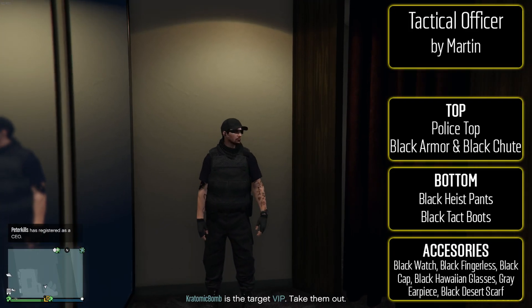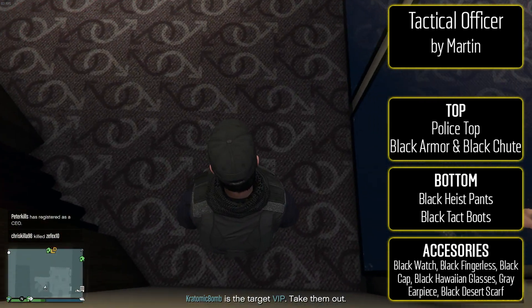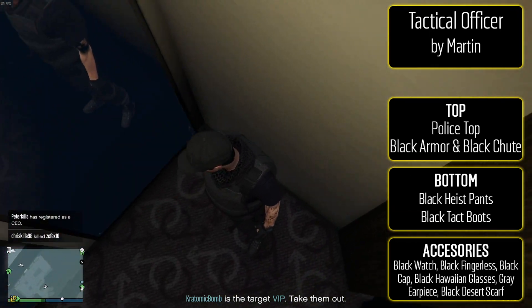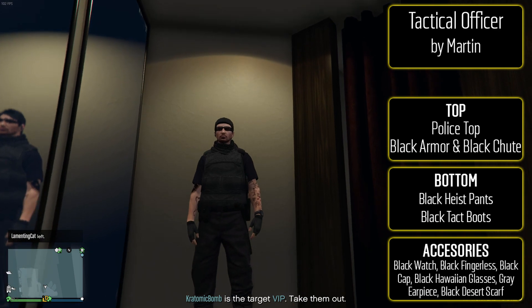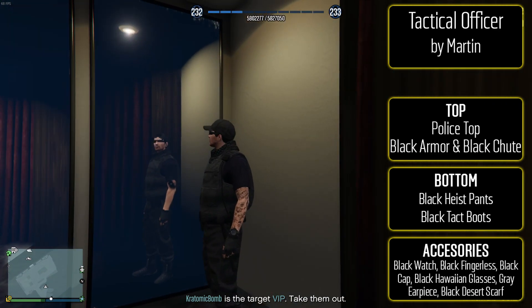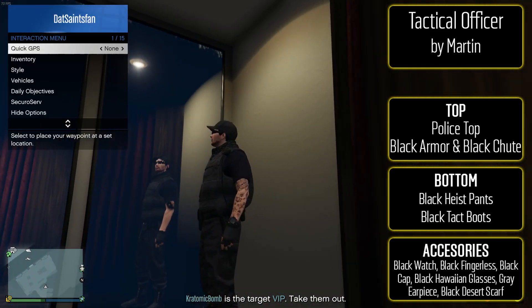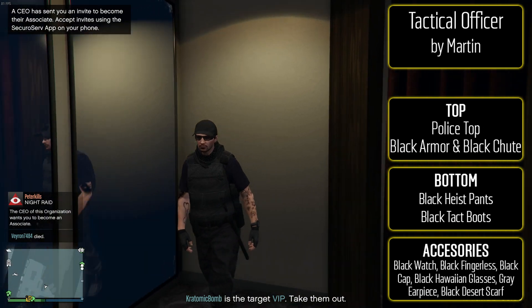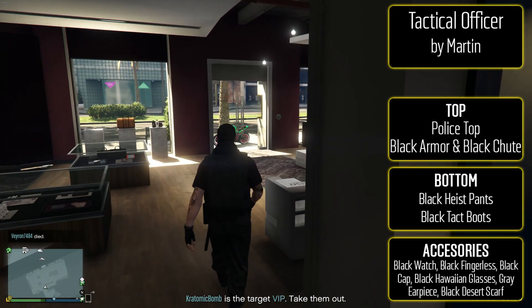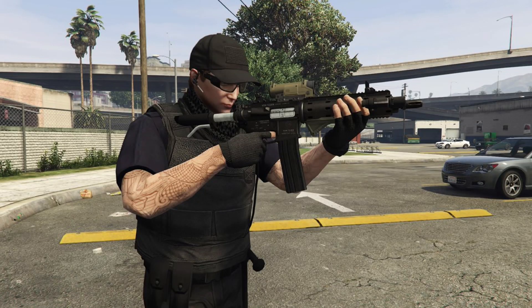Number three is the Tactical Officer from Martin. I know there's a police or military guy every other week, but I think this one looks pretty cool — I don't think we've done black with blue for a police outfit before. To make it: start with the police top, then put the black armor and black parachute on. For the bottom, black heist pants with black tactical boots. Accessories: the black watch, black fingerless gloves, black cap, black Hawaiian glasses, gray earpiece, and black desert scarf. It's a pretty basic military cop outfit but the black with the navy blue from the police top looks cool, and everything — the earpiece, gloves, hat — just looks badass.